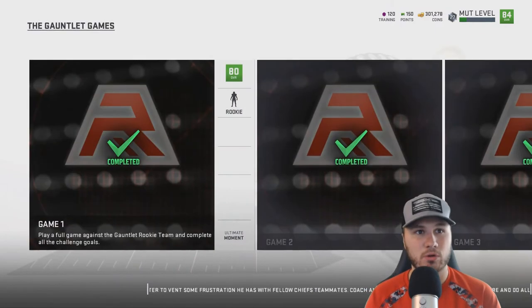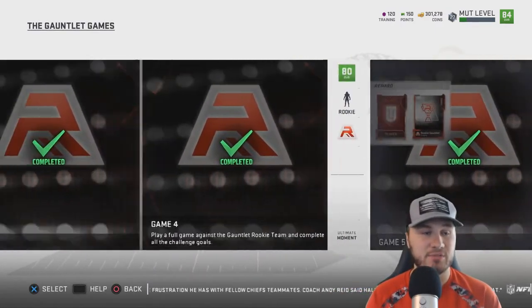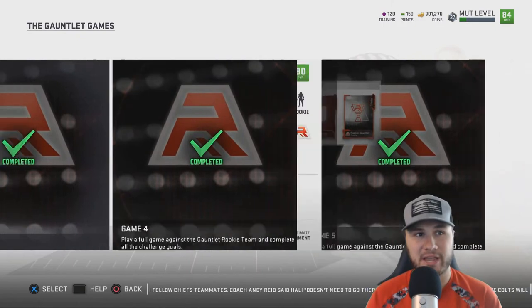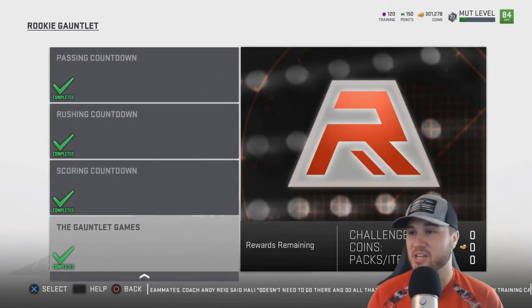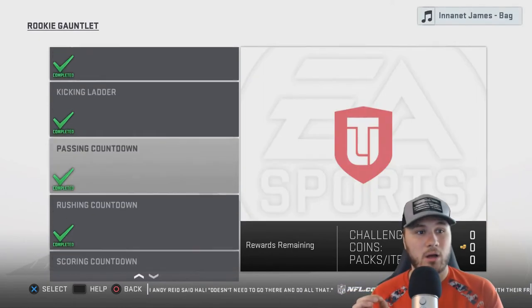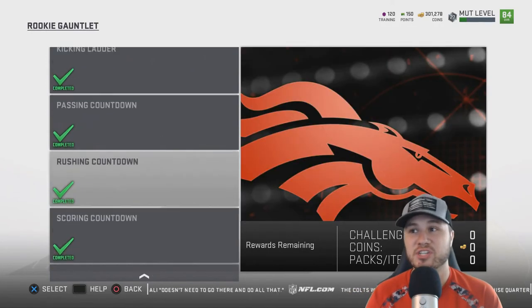When it's all said and done, there are five solos at the end that are actual full games on rookie difficulty, so they're not hard at all. But you do have to play five full games. Once those five full games are completed, you'll receive the coins or content to get you to Baker Mayfield.